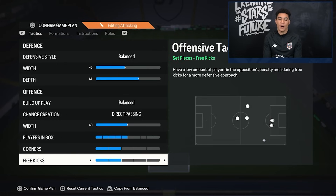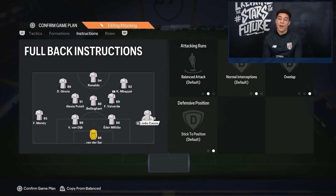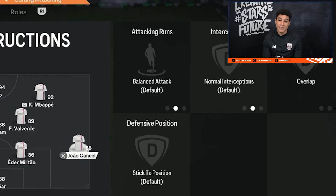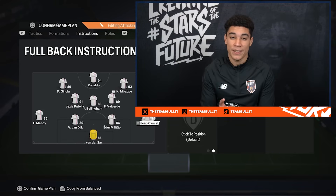Corners and free kicks are always on two bars. For the instructions, on my goalkeeper I don't put anything. My right back is on balance and overlap — especially in this formation, the balanced fullback is key, and I will tell you later why.